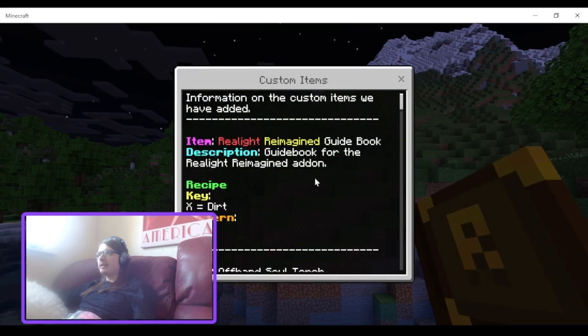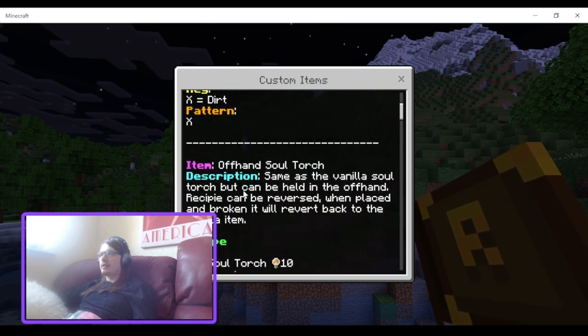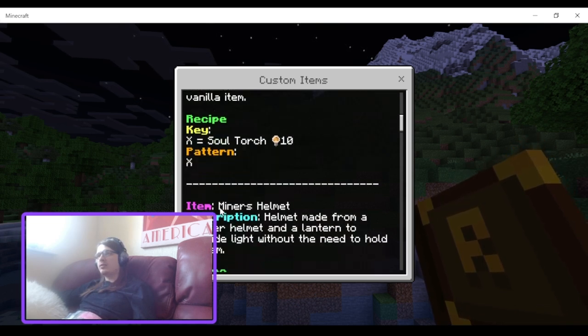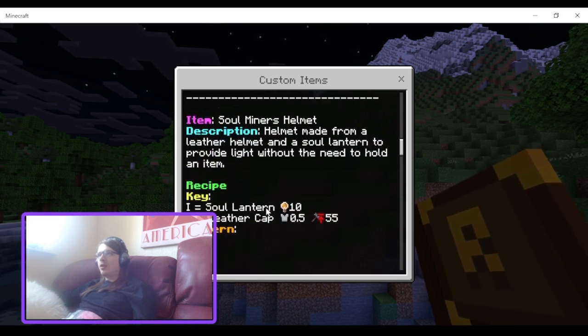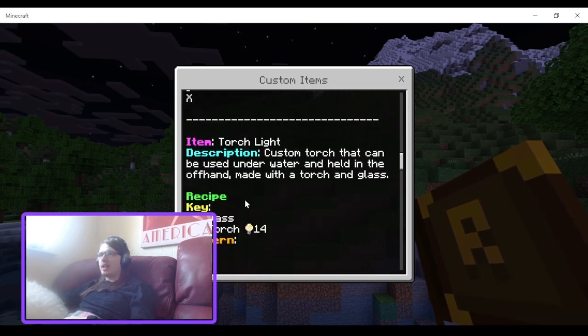We have recipes — Realight Guidebook, Description Guidebook. So this is crafted with just a single piece of dirt. There's the Offhand Soul Torch, which is just a Soul Torch. The Miner's Helm is a Lantern with a Leather Cap. There's the Soul Miner's Helm, which is a Soul Lantern and a Leather Cap. And there's the Torchlight, which is Glass and a Torch.